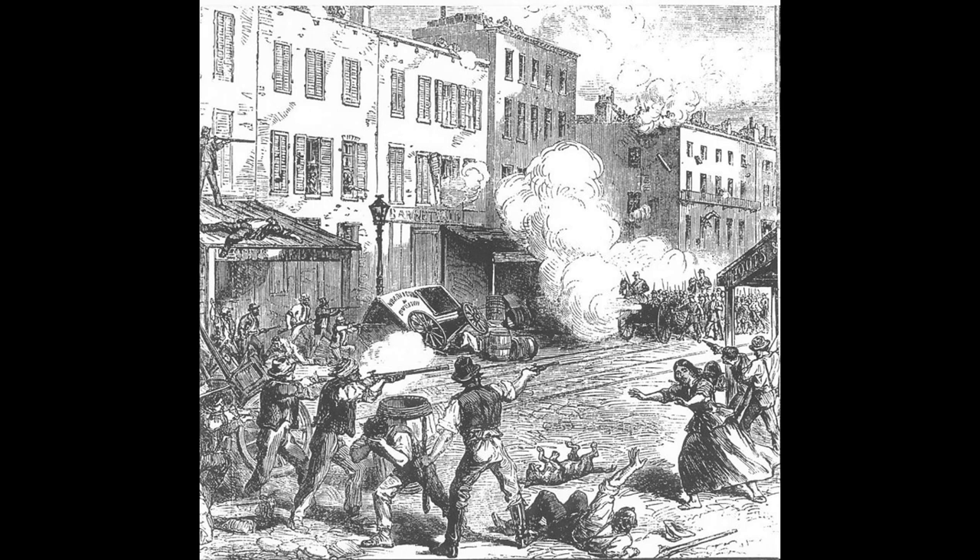Governor Horatio Seymour arrived on Tuesday and spoke at City Hall, attempting to calm the crowd by proclaiming that the Conscription Act was unconstitutional. General John E. Wool, commander of the Eastern District, brought approximately 800 soldiers and Marines in from forts in New York Harbor, West Point, and Brooklyn Navy Yard, and ordered the militias to return to New York. The situation improved July 15th when Assistant Provost Marshal General Robert Nugent received word to postpone the draft. As this news appeared in newspapers, some rioters stayed home. The rioting spread to Brooklyn and Staten Island, but order began to be restored on the 16th of July.